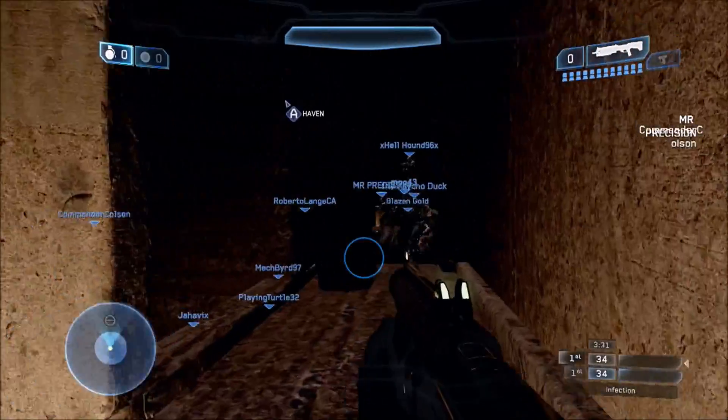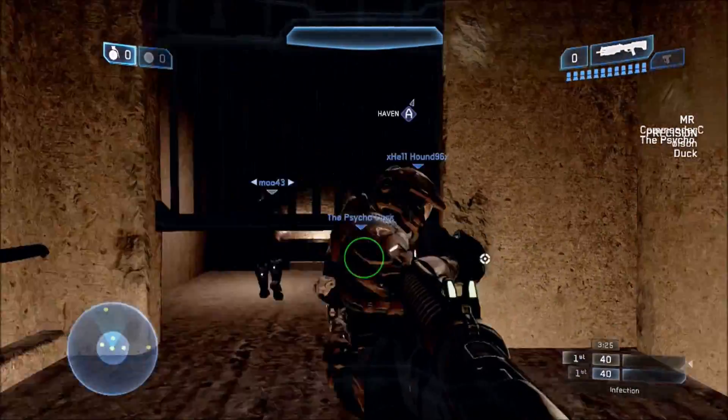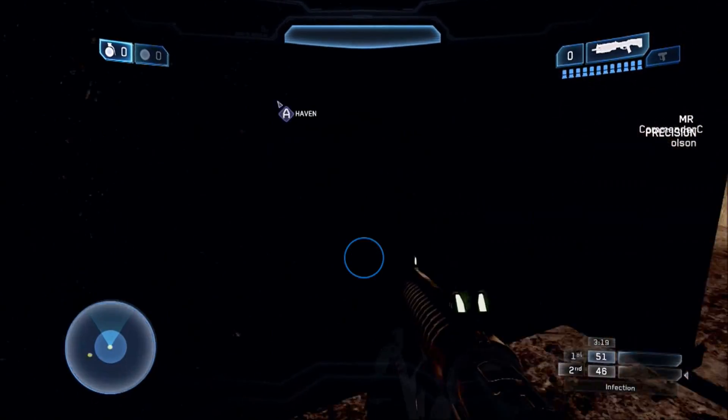Both Infection and Invasion are great examples of game types with differing teams. When designing for differing teams, your goal should be to make sure that every player, regardless of team, should feel like they have an effect on how the game plays.